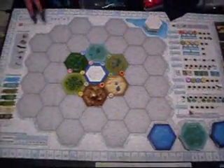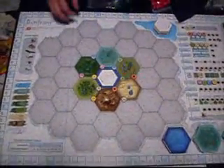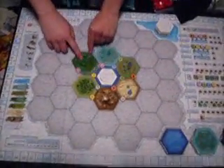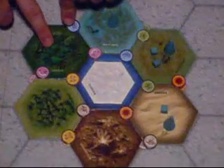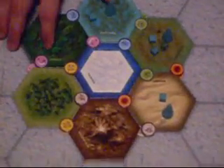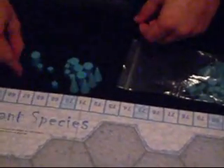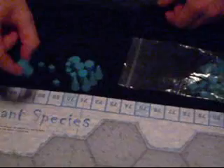If you have a small table, it might be difficult. This is the starting tile configuration, in case you forget. You've got the stacks of tiles over here. All the tiles are very nice quality — they have nice artwork, very sturdy. You have six colors of player pieces, these very nice wooden pieces. You have species cubes, dominance markers, and action pawns.